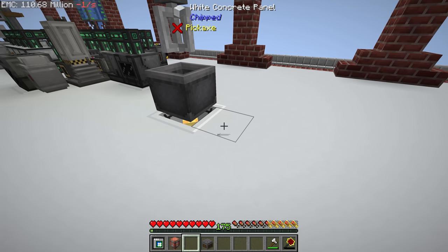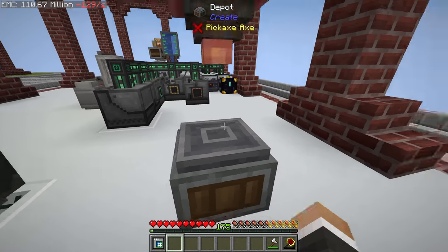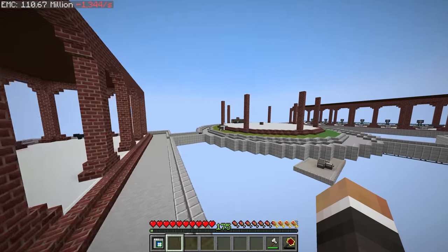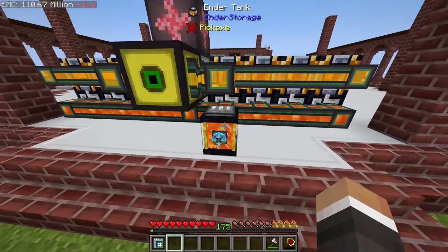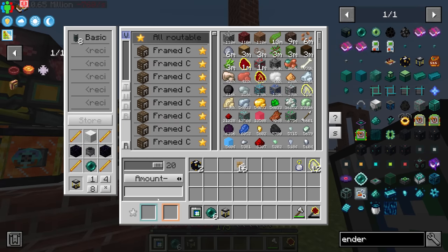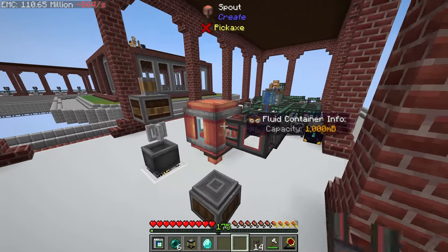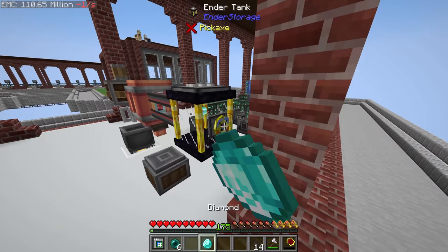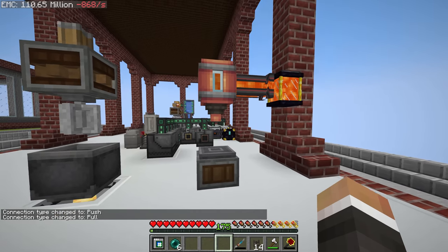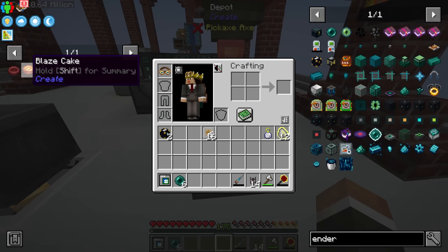We'll put the depot for the blaze cakes down right about here — we'll have to pipe into the blaze burner. This is now ready to dispense whatever liquid is in the spout down to the depot. We have lava being produced over here and an ender tank system ready to go, so we just need one more ender tank. We set it to extract using our configurator and fill it up with lava.